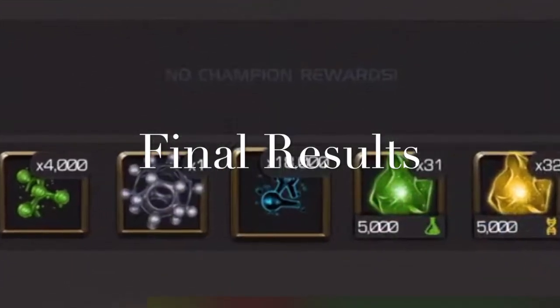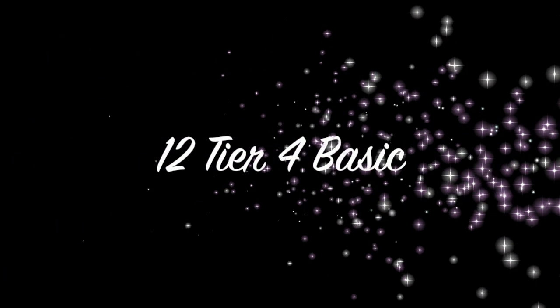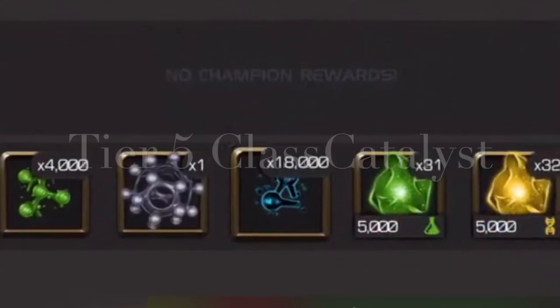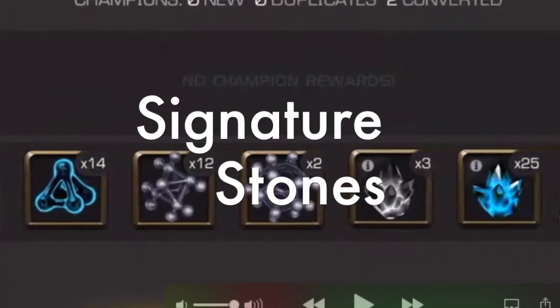First, let's talk about rank-up resources. I got three Tier 5 Basic, which actually isn't that many — I thought I'd get more. I did get a lot of Tier 2 Alpha, which is my biggest need. The lowest prize was some Tier 4 Basic. I also got Tier 5 Class Catalysts in odd increments of 2,000 — about 4.4% — with a nice distribution of most of them mostly at 4,000 shards each. I also got nine Tier 4 Class Catalysts, which is again a very small prize.